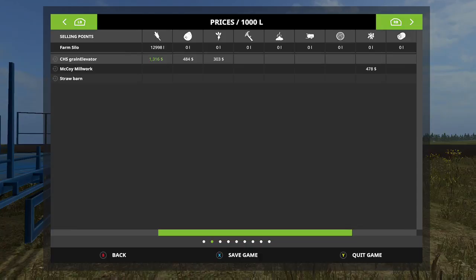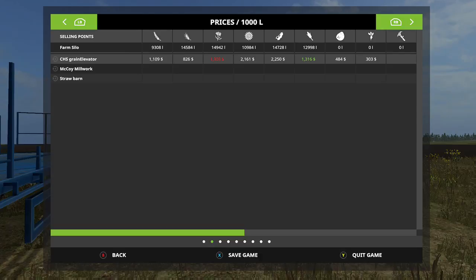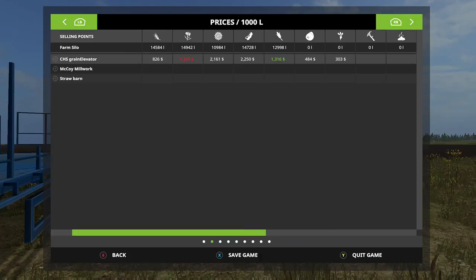You ain't going to get much for straw, so I'm not even going to fiddle with it — I'm only going to get like $147 for it, and the rest like $97 and $153, so that's not even worth it. We might wind up planting all the fields. I'm going to probably wind up selling the hay baler because it's not worth very much. Barley is only $826 right now.